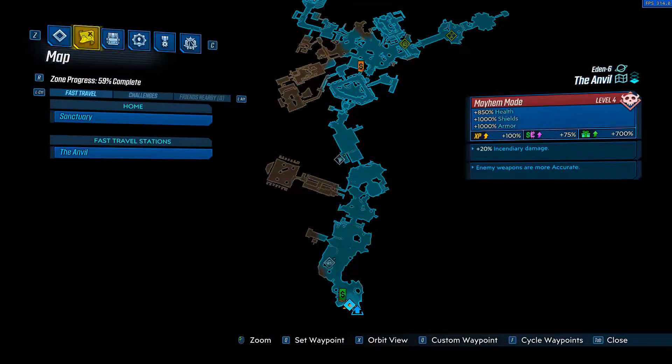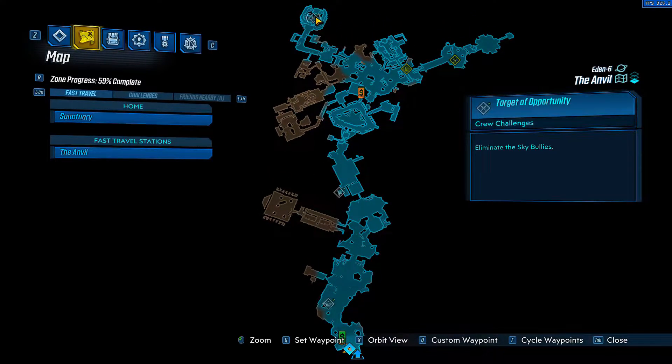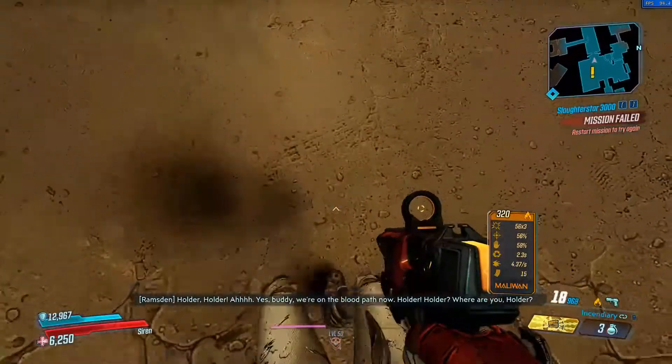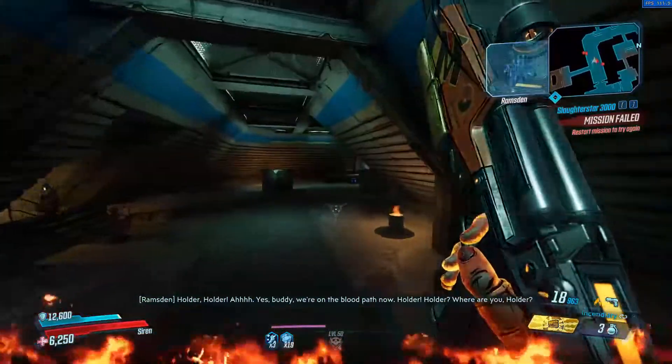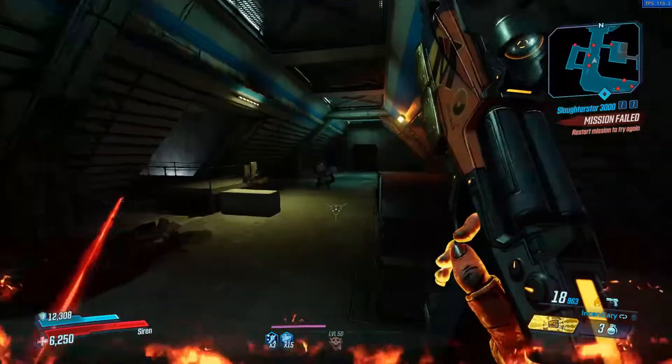To farm the Hex, you'll need to fight the Sky Bullies in the Anvil on Eden 6. Their arena is about two-thirds of the way through the map, and their respawn station is just outside of it. The hallways leading up to the Sky Bullies do spawn some pretty strong enemies, but you should be able to run past them fairly easily. Sometimes two Sky Bullies will spawn, but this has only ever happened to me one or two times while farming, so if you get lucky, you can double your chances.